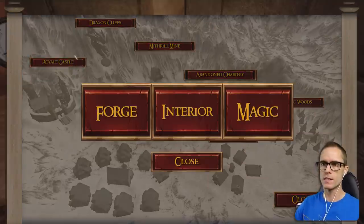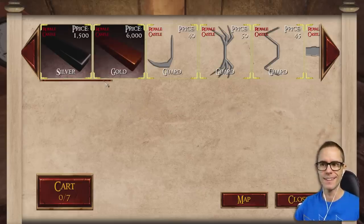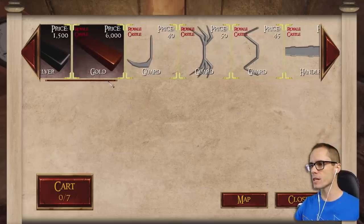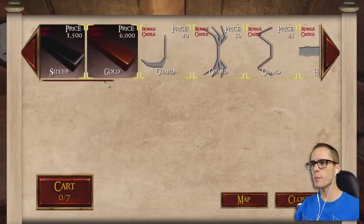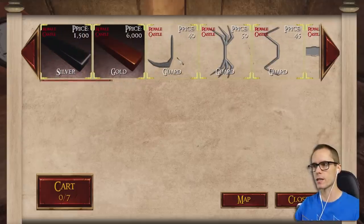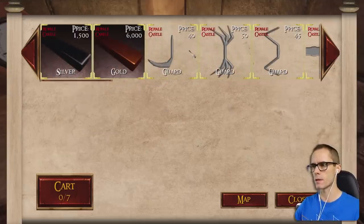It's something I've wanted to do since unlocking the Royale castle. Let's do it. We've also got all these extra guard pieces as well. Do I have to buy those first before I can actually use those? Maybe that's what I'll do — I'll order these. Let's buy some of these.